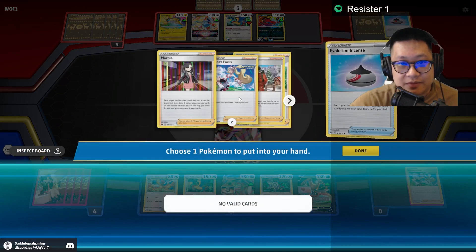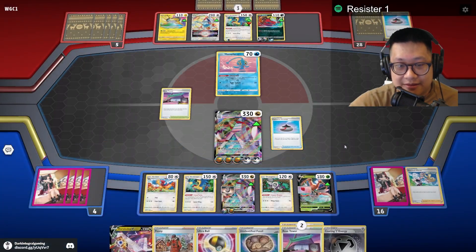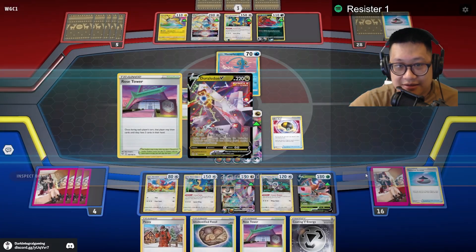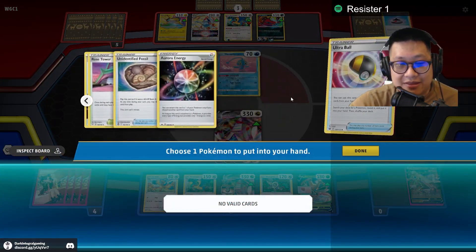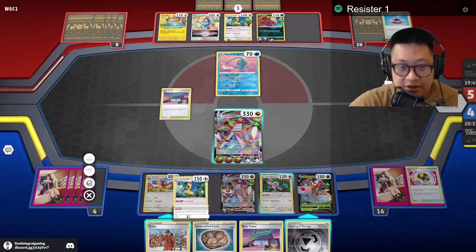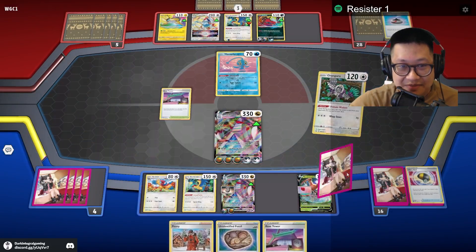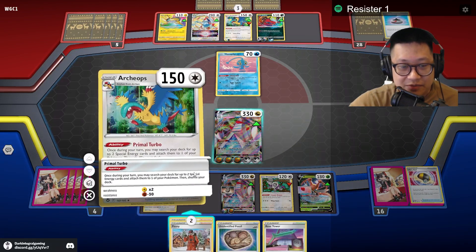Let's take a look here. Parasol's there. I don't need any of these here. What do I have left in my deck? I have nothing left. In that case, we're not gonna do Primal Turbo — we're gonna do Primate's Wisdom. Okay, is that what you get me? Fine.